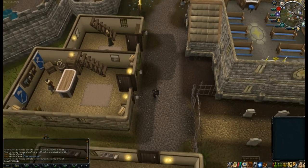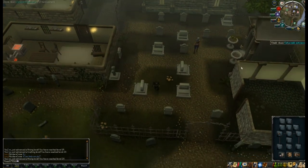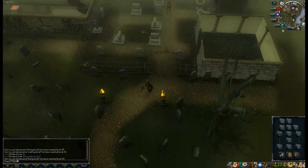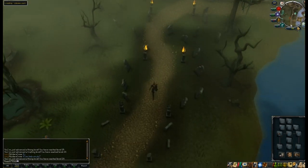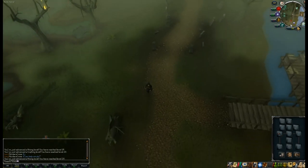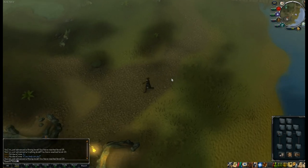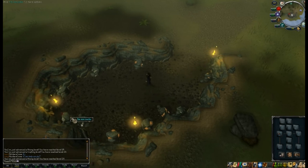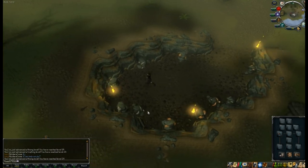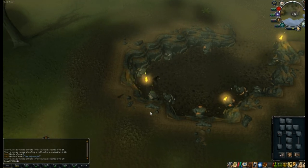Let's check my other slots in worn equipment. Boots will probably be the colored boots. Gloves — maybe if I can get some vambraces to protect from magic. Bearing in mind that I'm going to be praying melee while fighting the KBD, because that is his main source of attack. So you pray mage until you get up to him, and then you start praying melee, because he attacks more with melee.